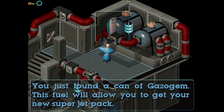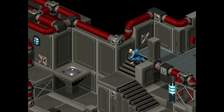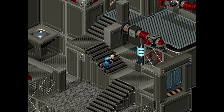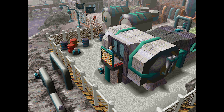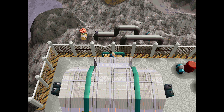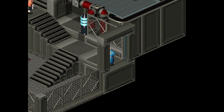This fuel will allow you to get your new super jet pack. A super jet pack? Well, that sounds amazing. That's one objective complete — we did it, gang. You'd think that you'd be able to jump up here from back here, but you can't — I've tried many times. Apparently I can't jump down either; I appear to be stuck. There we go.